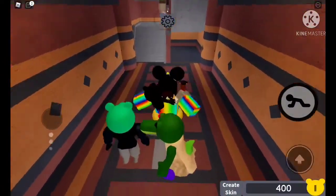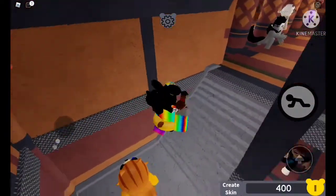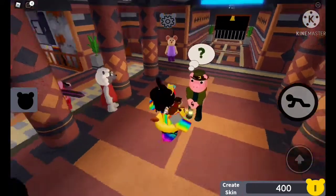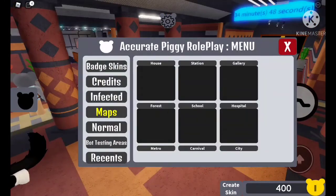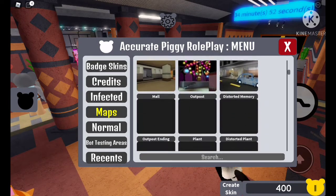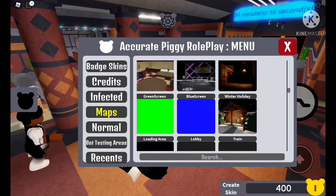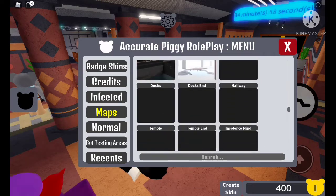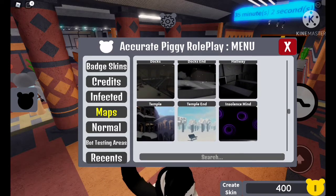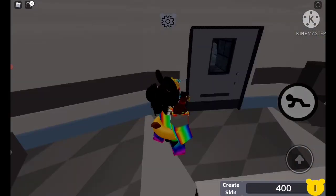I'm gonna show you how to get it. First of all, you need to go to this guy right here, and then you need to go to the map. You need to go to the Temple map — just scroll down until you find it, right here. Press on it.